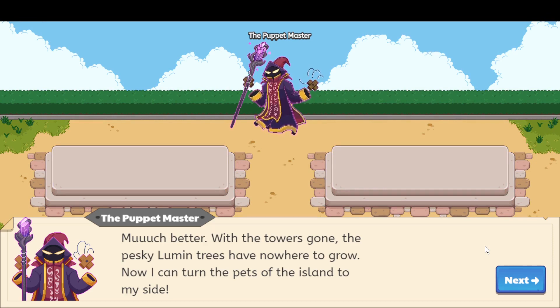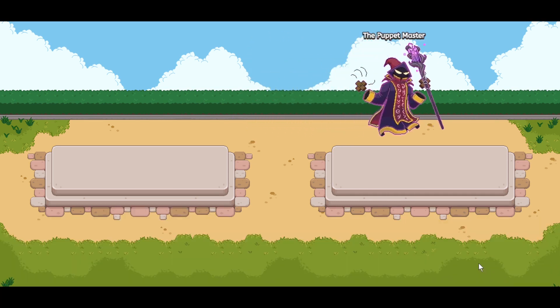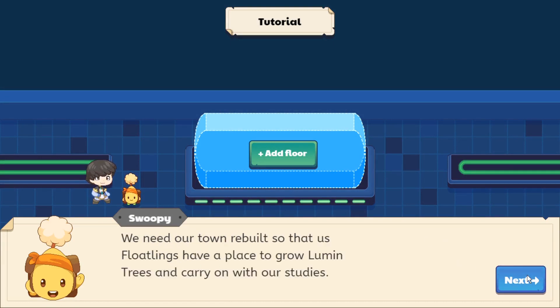The Puppet Master says: 'Much better — with the towers gone, the pesky loomless trees have nowhere to grow. Now I can turn the pets of this island to my side.' And then he asks himself, 'Why do I always say my plans out loud?' He just walks away, leaving the place unguarded. Now this is Swoopy — he says the towers need to be rebuilt so the floatings can have a place to grow the trees.